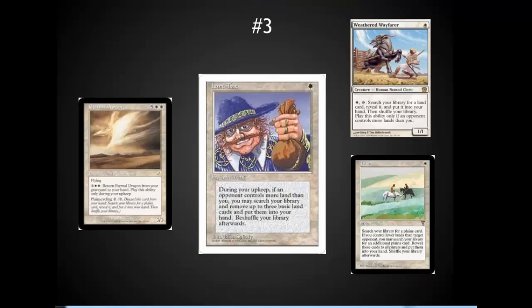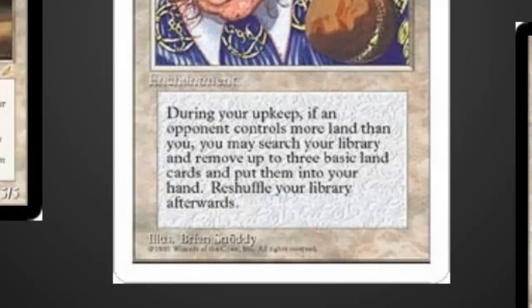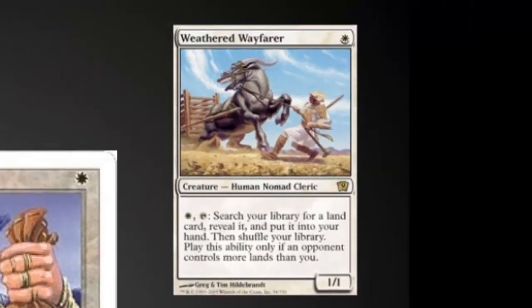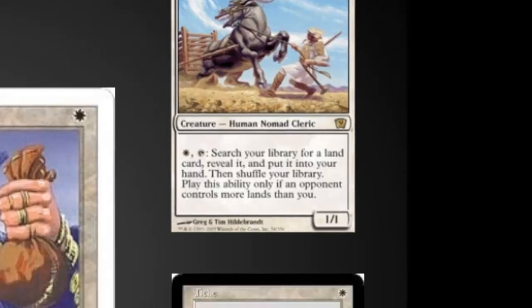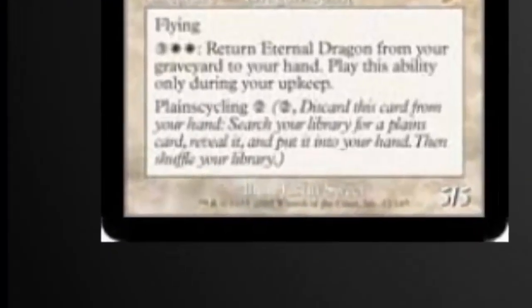Number three is Land Tax. I almost didn't include it since it had jumped to about $45 a few weeks ago, but it's back down to the $10–$15 range now. What I love about this card is how well it helps you fix your mana in EDH — being able to fetch up to three basic lands every turn thins your deck and lets you get whatever color of mana you need. Strong honorable mention to Weathered Wayfarer, who lets you get any type of land into hand. Tithe is also a favorite, letting you fetch two Plains, and Eternal Dragon can be used again and again for five mana — and it cycles for a Plains too.